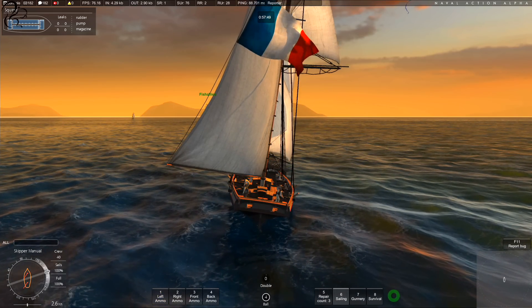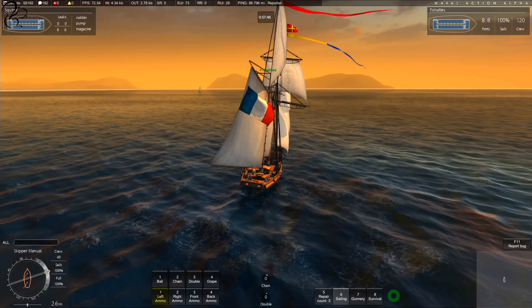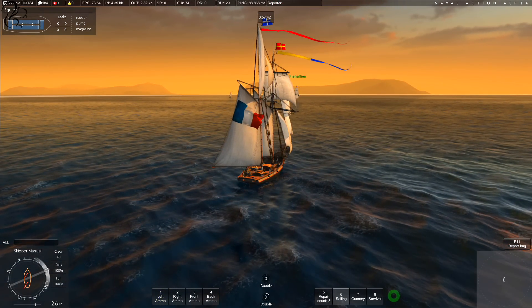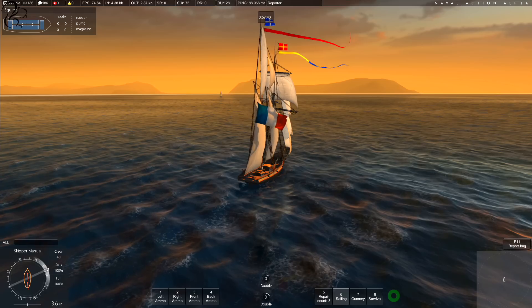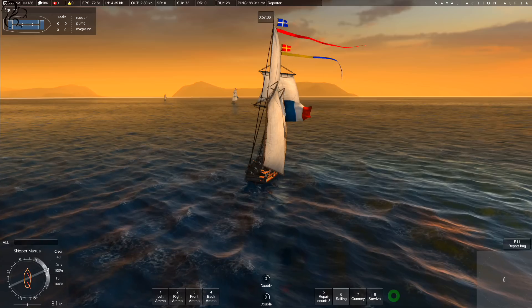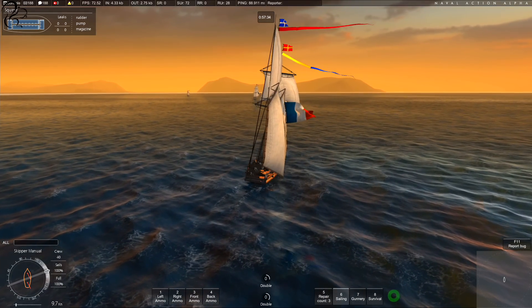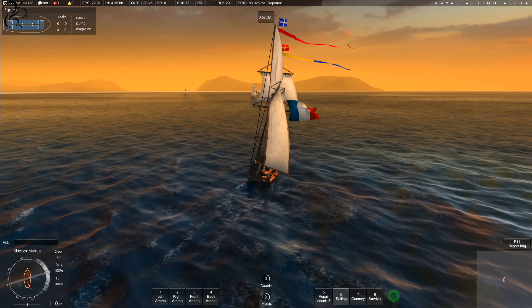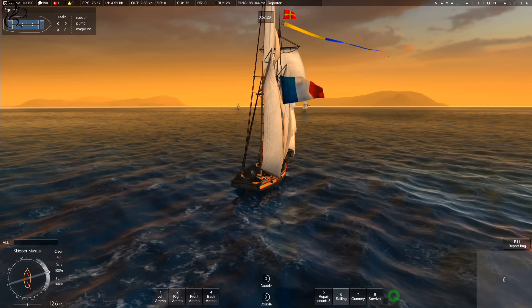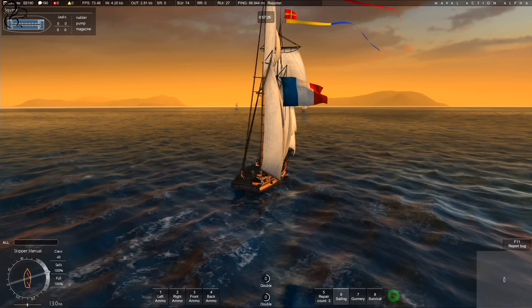I'm going to load Double in each one. The thing about Double is it does a lot more damage because you fire two cannonballs, but the range is much reduced, so it's a bit of a trade-off. You could fire single shot from range, or you could put Double in, get up close, broadside them, and then just unleash the cannons.